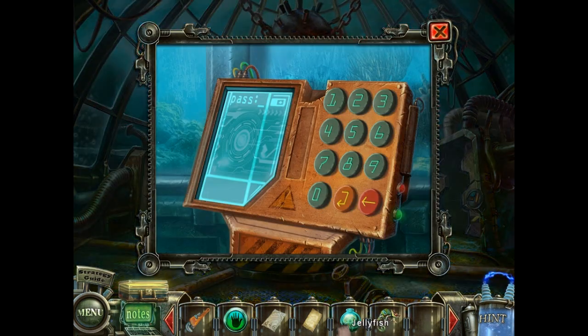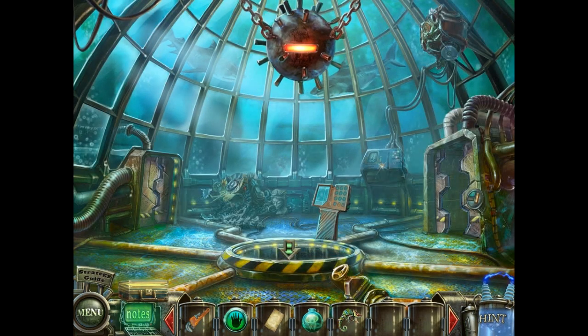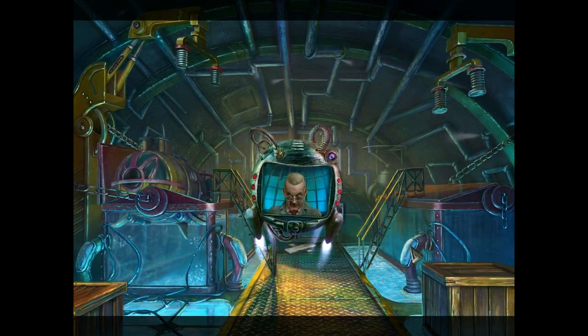Fantastic. We have this puzzle — code is 846. Let's go downstairs. Uh-oh, Dr. Blackmore.